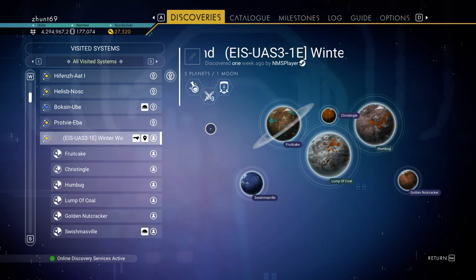Discovered one week ago apparently by NMS Player — not to be confused with NMS Player Player, like system system. This is the UAS Christmas build system, and there are several planets to pick from, but I think most people are building on Swishmasville.